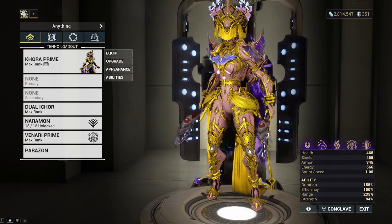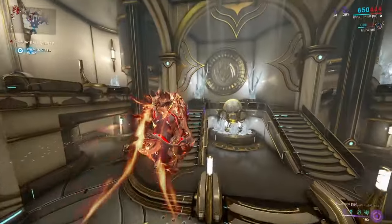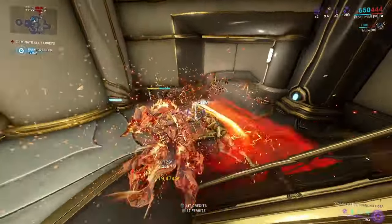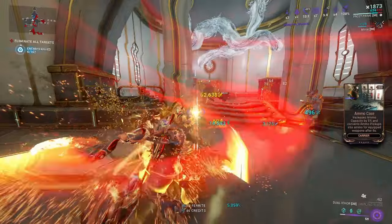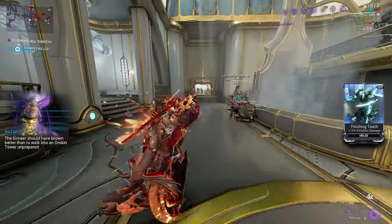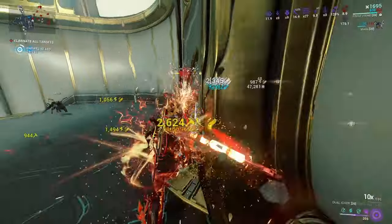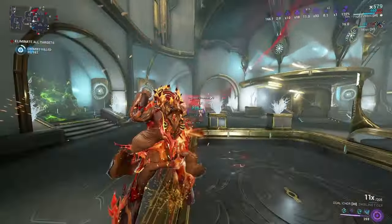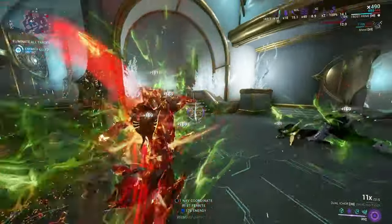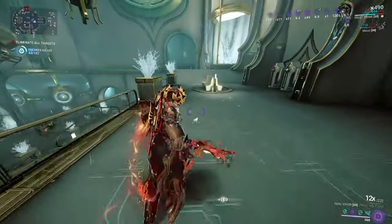Now let's head into Steel Path. I went with a random high-level exterminate mission to show off how the weapons work in a non-controlled setting. We don't have the Incarnon yet but we can still beat the enemies down. It still hits hard no matter what level they are. Using my abilities and Melee Influence, once I proc the Incarnon it handles a horde well — Melee Influence and Primed Reach work together so enemies from a good distance get procced. I use Ensnare to pull enemies closer so the toxin cloud is more condensed.